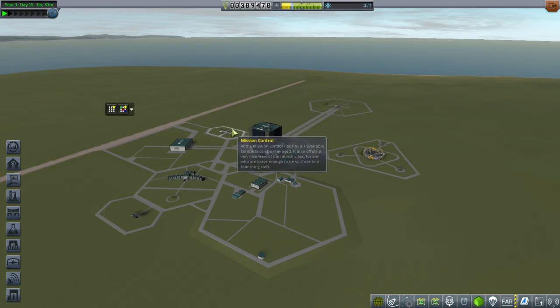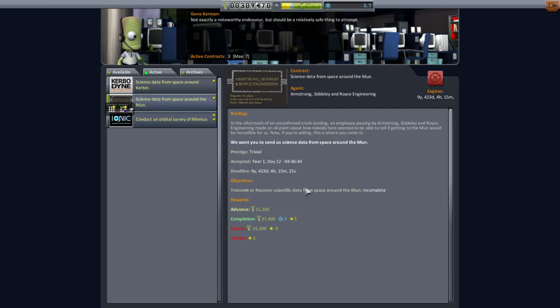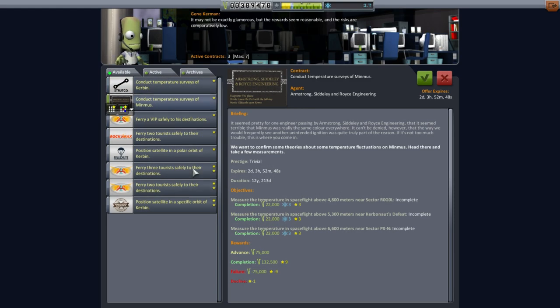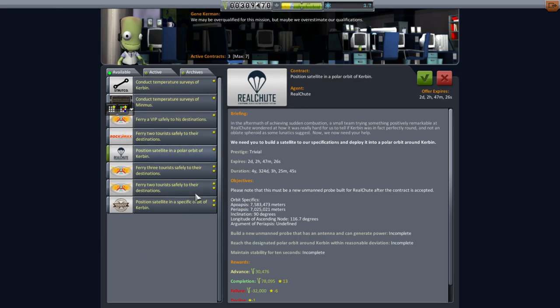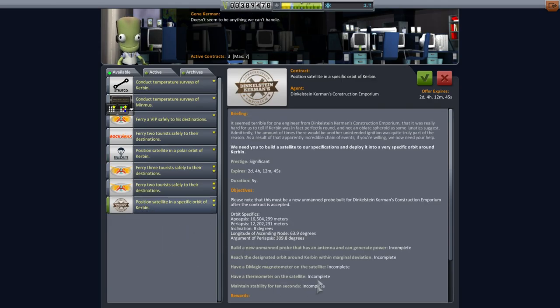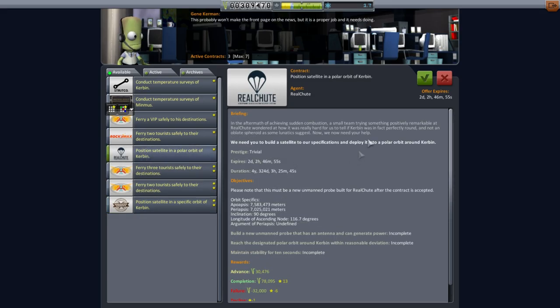Let's check out our contracts. We still need to do material studies around Minmus and science around the moon — that will be done with our Kerbal. There are also satellite positioning contracts that look pretty lucrative: our current budget is $309,000 and one contract is $100,000, another is $170,000. One of them is practically in a moon orbit, so we'll pick them up.